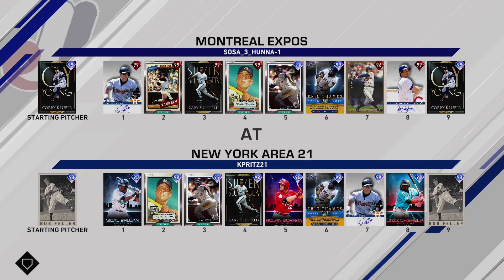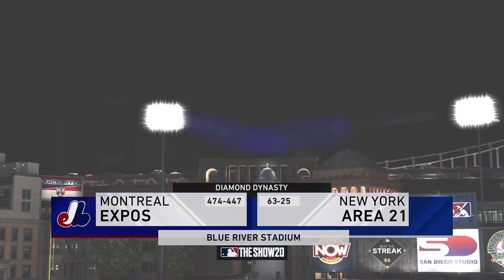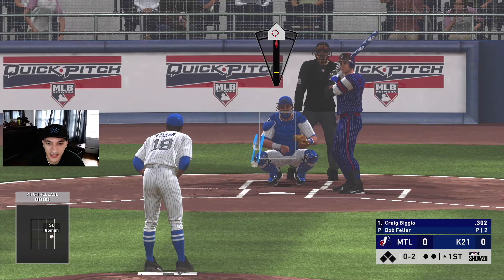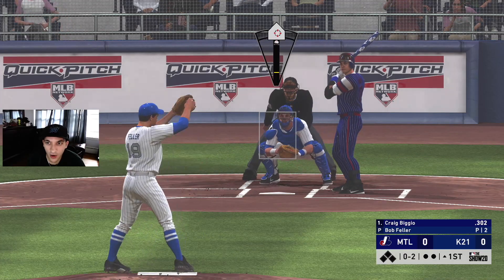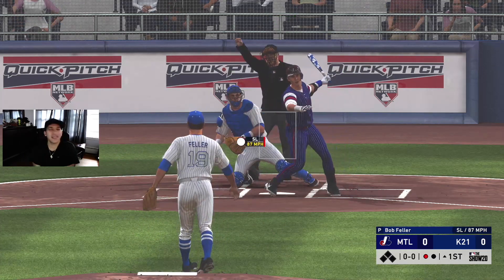Next opponent: Kluber, Biggio, Reggie, Sheffield, Mantle, Chipper, Sandberg — how many prestige cards do you have? He's also got Campaign Fames. 474-447 record. Still Kemp's debut. Going slider outside on a 0-2 count — swing and a miss, easy light work.